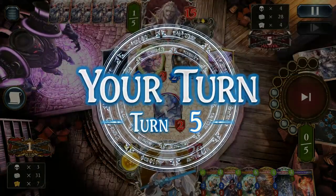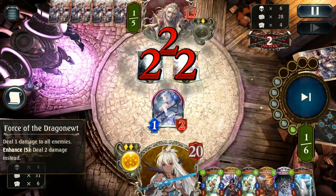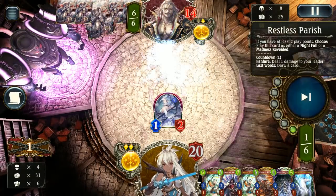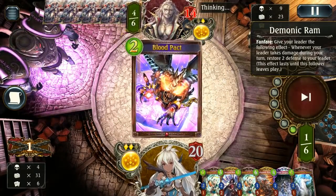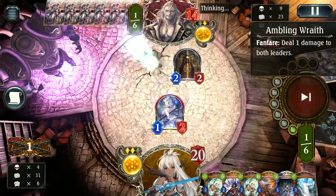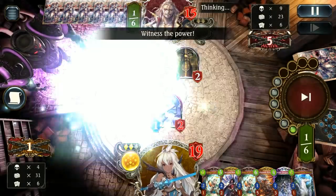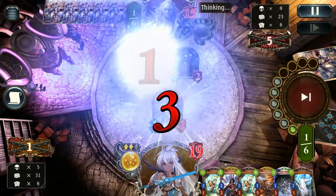Restless Parish isn't really a big problem right here. All we have to do is clean this board out, go face, and that's pretty much it. They are healing up though, which is always a problem, and Demonic Ram just really makes the problem worse. Blood does have a lot of healing tools, which does make this matchup a little trickier, but we should still be reasonably favored playing an aggro deck.